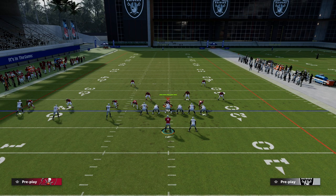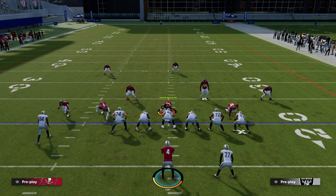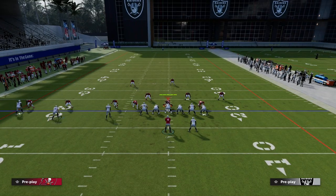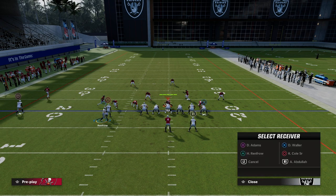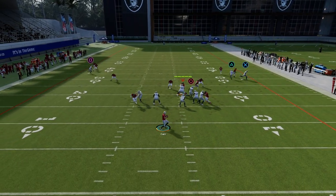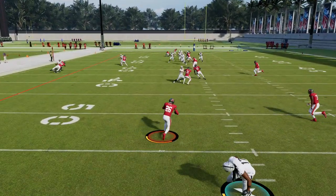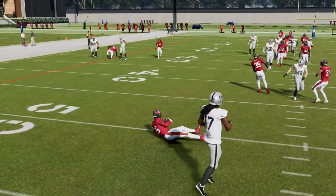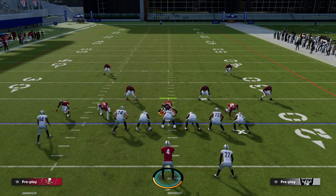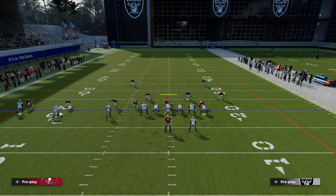One common adjustment you'll see is something like dropping a defender in purple zone and usering a guy. In that scenario, where they run kind of an adjusted man-to-man, that's where a play like this post becomes really powerful. If you have good route running on that post, you can sometimes hit that against man when they overload on the right.